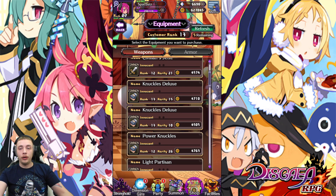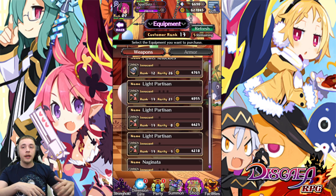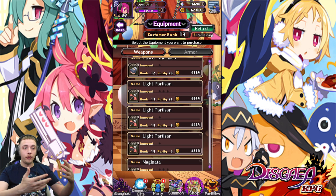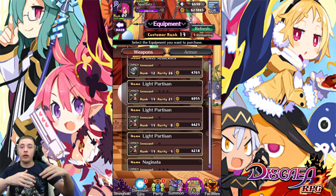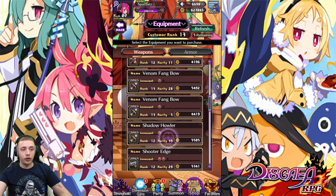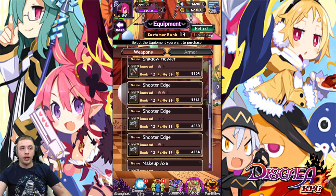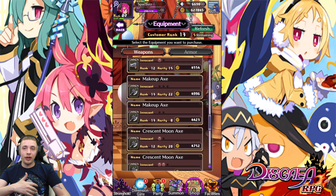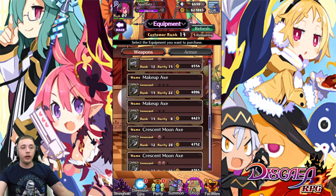If these knuckles had two innocents, I would buy them because they're rank 13 — even if I wasn't going to use the gear. If it had two innocents, I'd still buy it because you can farm the chest from it, which I'll show you in a second. That chest gives you higher ranking gear than what's in your shop. Here's a rank 12 shooter edge with two innocents — I could buy this, farm the innocents, pop them off, and also farm chests at the same time.